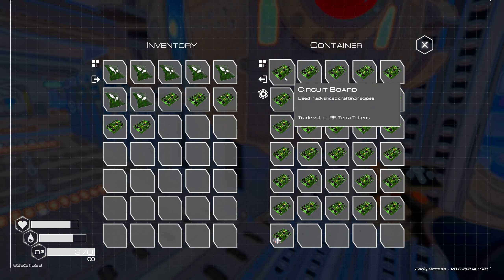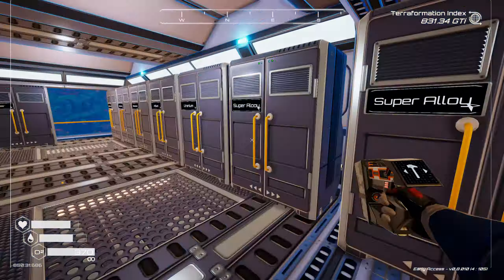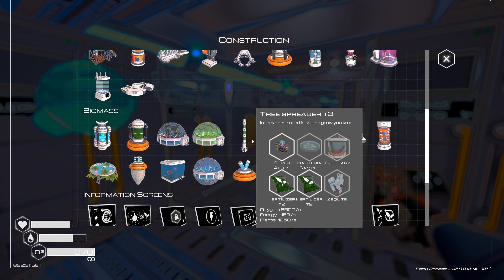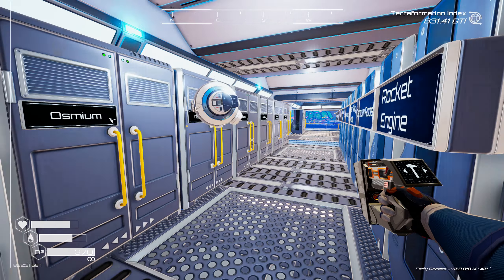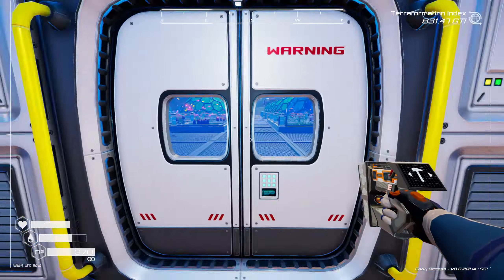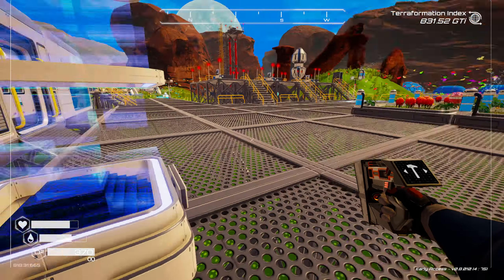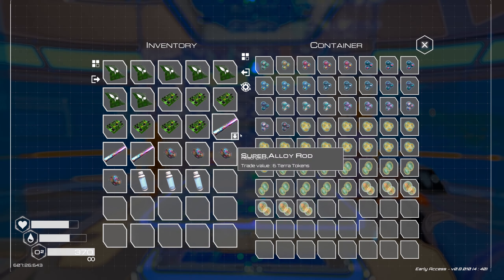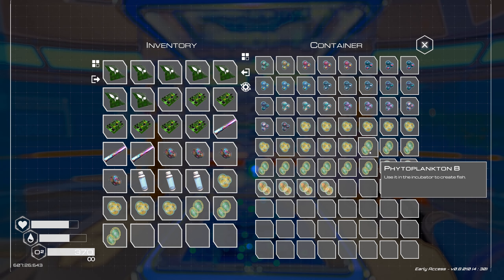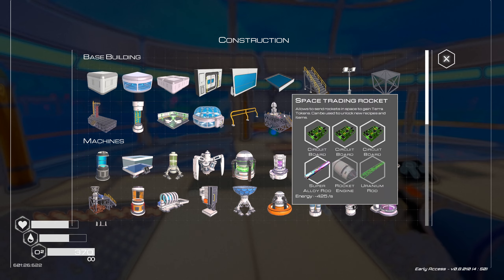Let's grab seven circuit boards - four five six seven. We're gonna need three super alloy rods - do I have super alloy in storage? We do - one two three four. Oxygen, easy peasy, we got that all in storage - one two three. And the photoplankton and stuff is actually in this storage over here - one two three four, one two three four, and one two three four.